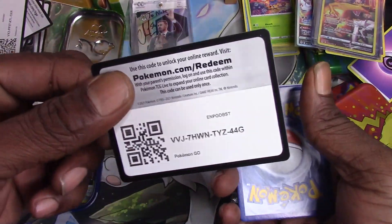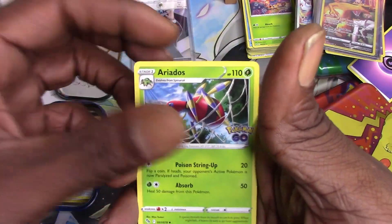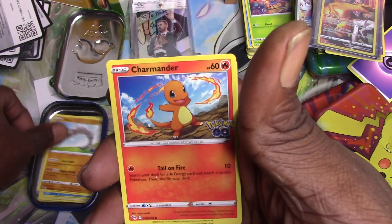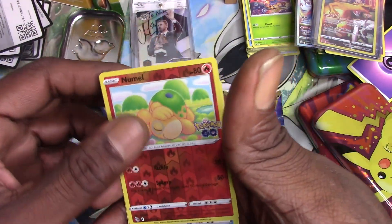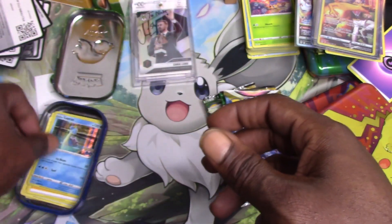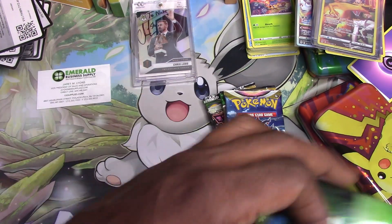Let's go, second pack — Pokémon GO tin, let's go! Steelix, Aerodactyl, Spark, Slowpoke, Onix, Charmander, Budew, Wimpod, Inkay reverse holo, and a Lapras. Not bad, not bad Pokémon GO, not bad! Okay, let's get into these other packs.